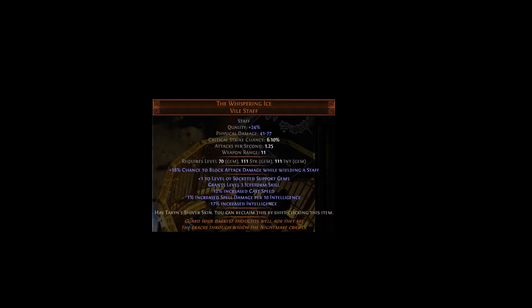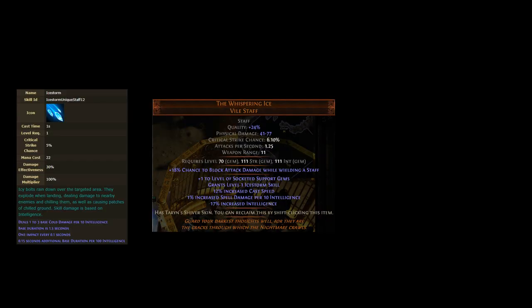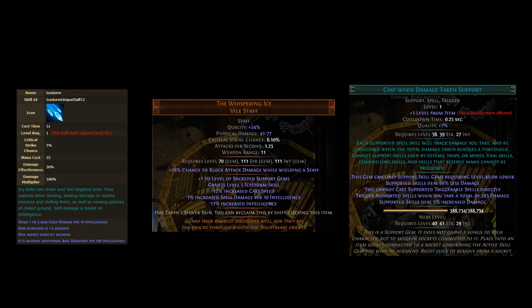If only there was another similar spell. The Whispering Ice unique staff grants a level 1 Ice Storm skill — it's basically equivalent to another Firestorm that has the added benefit of chilling enemies so they stay in our storms longer. Because it is a level 1 spell that requires level 33, we can link it to a level 1 Cast When Damage Taken gem. And because it is a skill granted by an item, any support gems in any socket will support it, regardless of links. The Whispering Ice is normally used in Intelligence Stacking builds, but we only need about 300 for our purposes. Now we have a Storm of Ice and Fire.